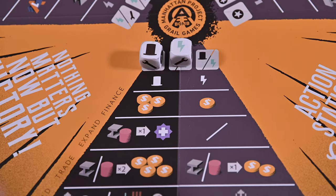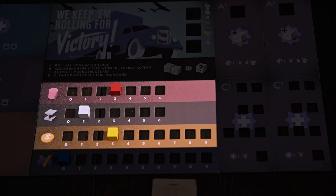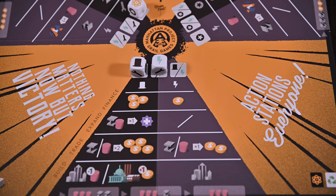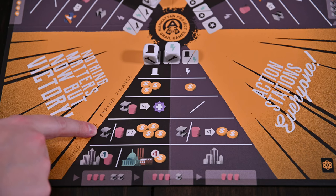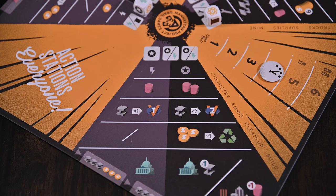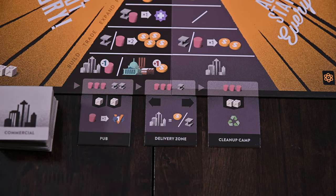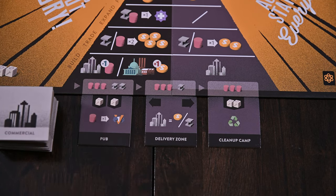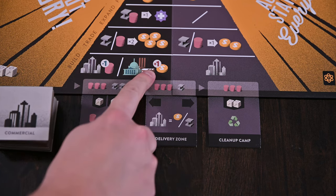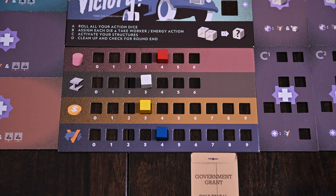Now let's take a look at the locations. Finance, mine, and chemistry spaces give you the opportunity to produce resources for your warehouse. Worker actions have a bigger payout than energy actions. Trade, expand supplies, and ammo actions allow you to trade resources to the left of the arrow to gain those displayed to the right — worker actions in these spaces have better conversion rates than energy actions. Build spaces allow you to build structures. Using a worker action, you may choose a structure within that location at a discount, or at higher cost if choosing one from another location. Using an energy die, you may only choose structures from the same location at cost.